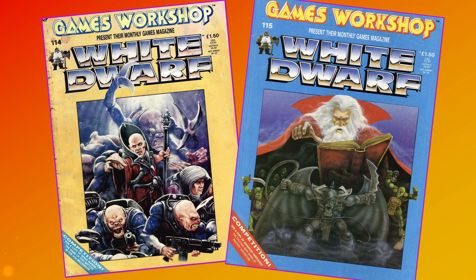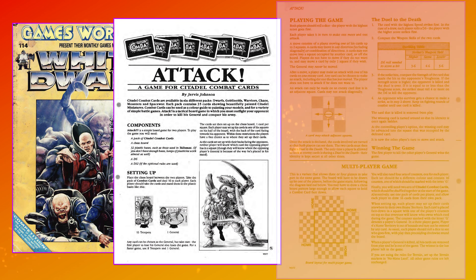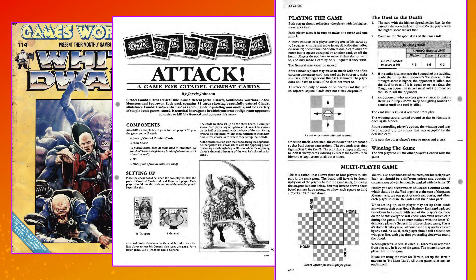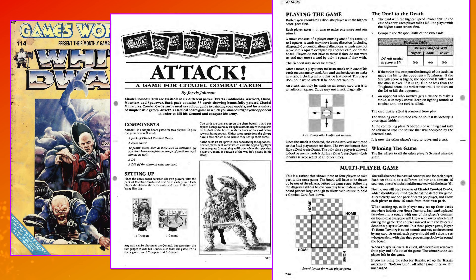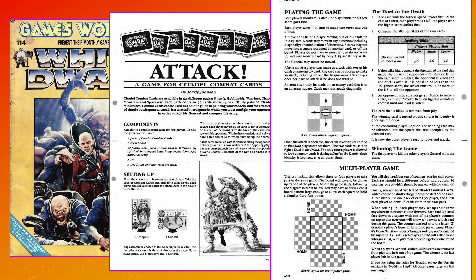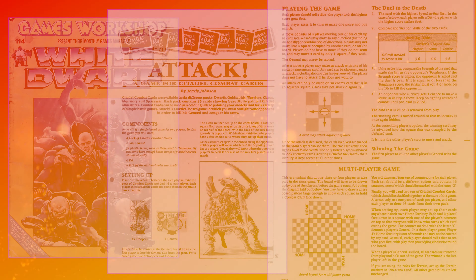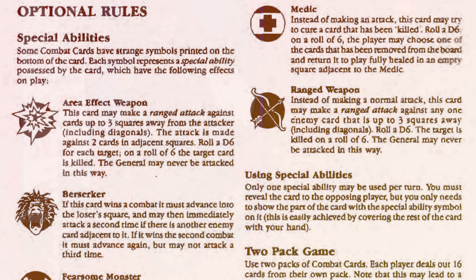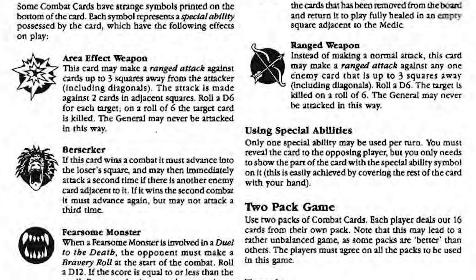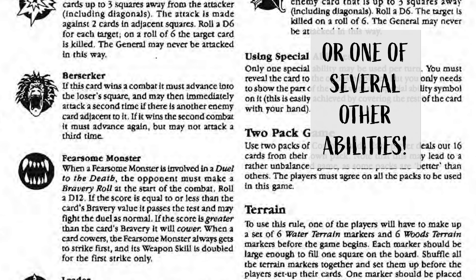As is often the way, White Dwarf was bountiful with extra content and rules, offering up two Jervis Johnson articles about combat cards following the release of the first sets. White Dwarf 114 had a new set of rules called Attack, which was far more complicated than the base game. Using 15 of your combat cards as troopers and one card as your general, you'd grab some plastic stands from another GW game and stand the cards upright. You deployed them on a chessboard and then fought to the death. The until-now mysterious and inert icons at the bottom of the cards were given meaning here as indicators of which special rules a card had access to.